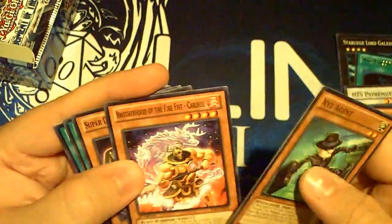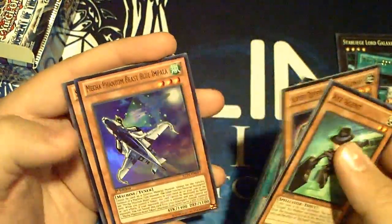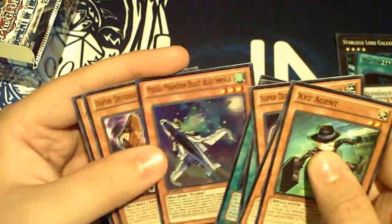Next pack: XYZ Agent, Brotherhood, Super Defense, this guy, the Castle, and the Mecha Phantom Blue Impala.